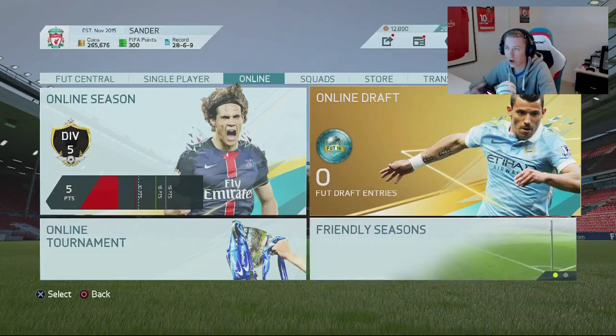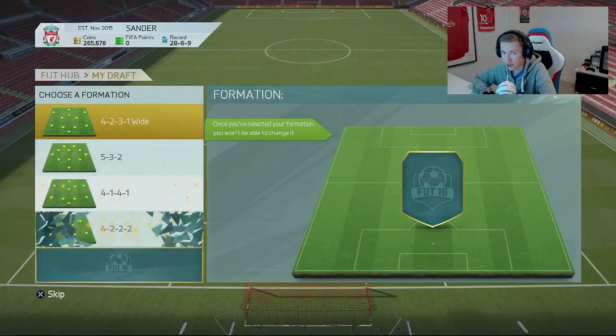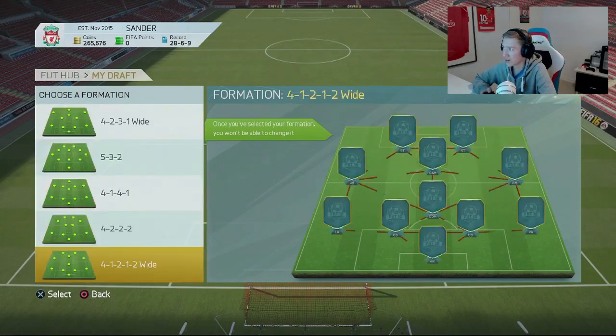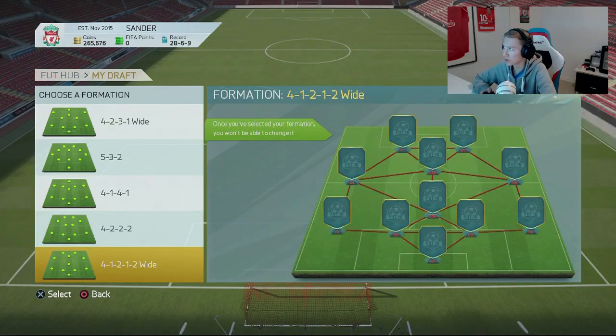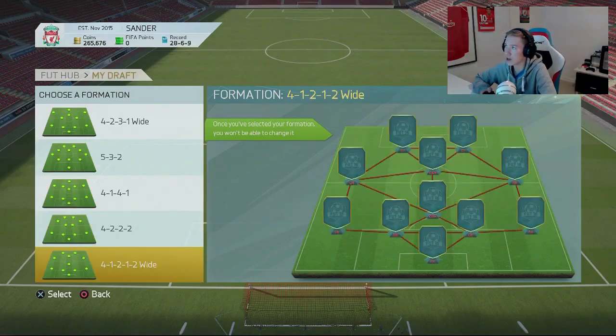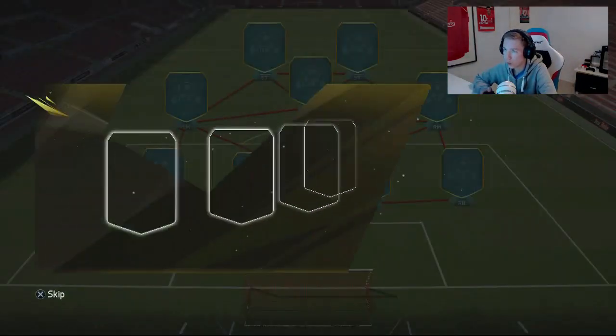Hopefully it can go very well. So we are now in the draft, guys - just entered with my 300 FIFA points and we're going to be choosing our formation. These are the ones that we got. I think I'll be going for the 4-1-2-1-2 wide, because we have left mids and right mids. So there we go, let's see what we can get.